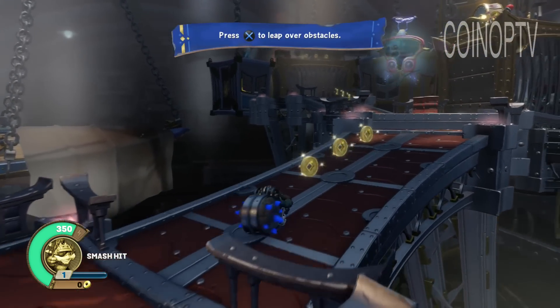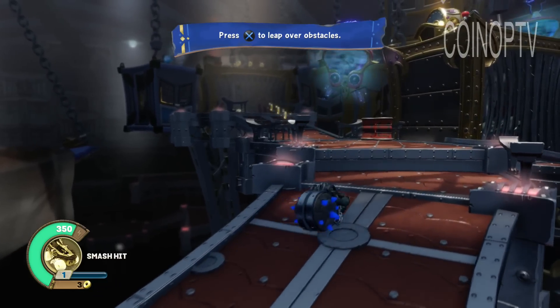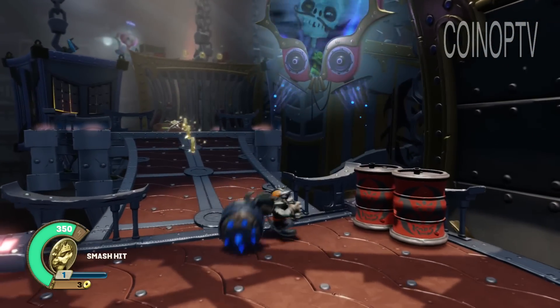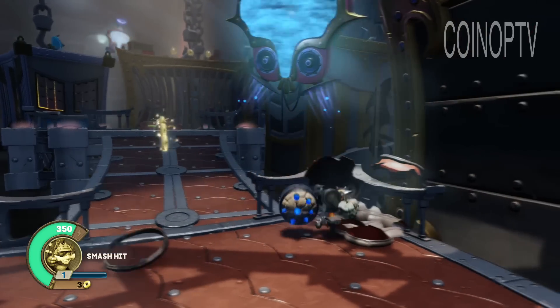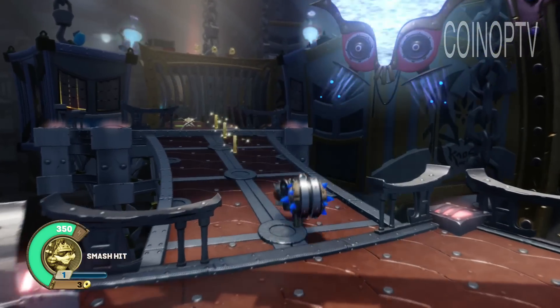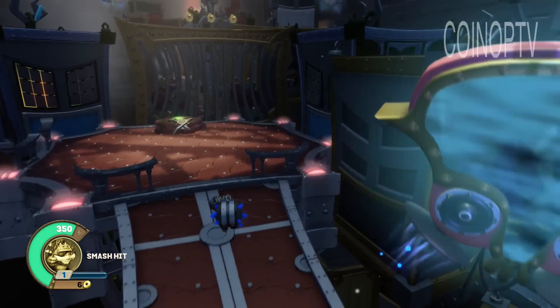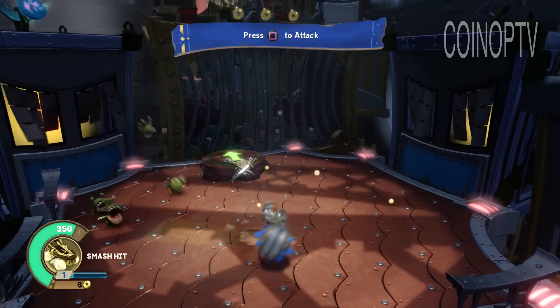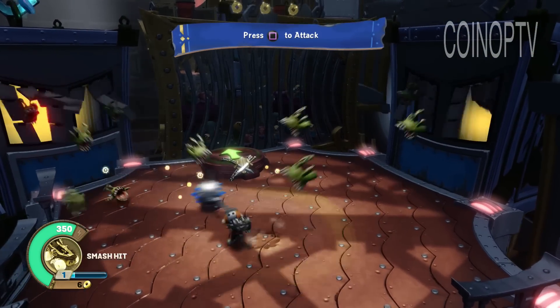As you can see, I have turned on the fastened cell door sign. Please avoid moving about the ship and using the jump button to vault over objects. Flight attendants will be by to check on your prison cells. There is no need to use your attack button repeatedly to get their attention.